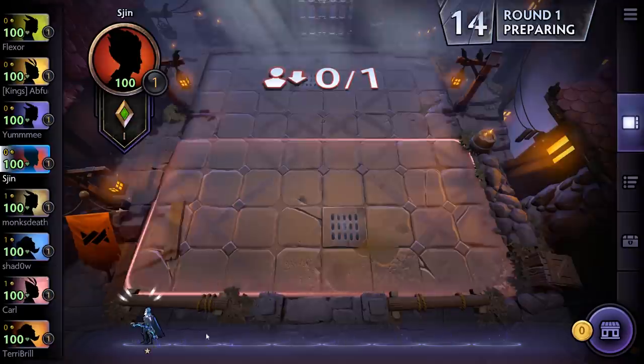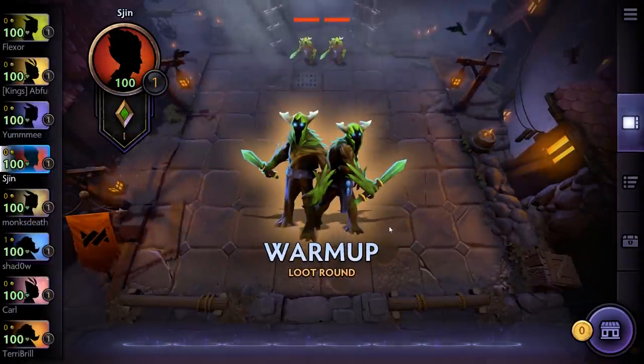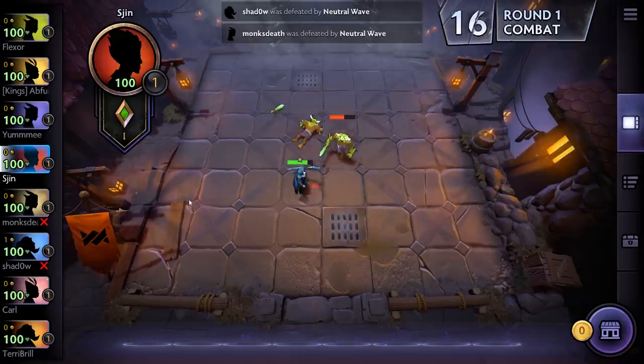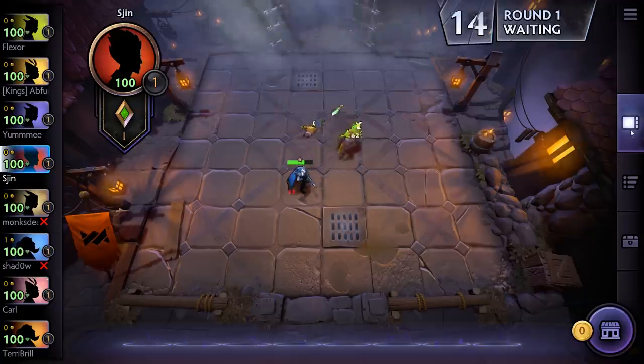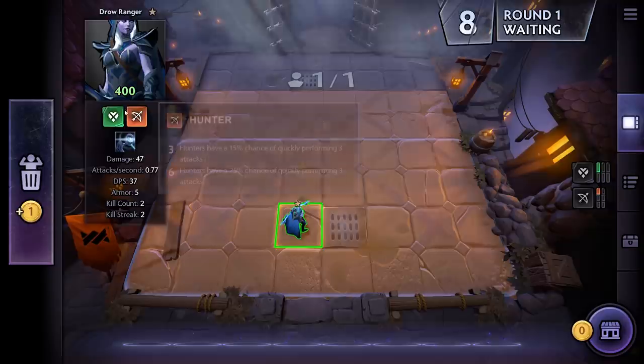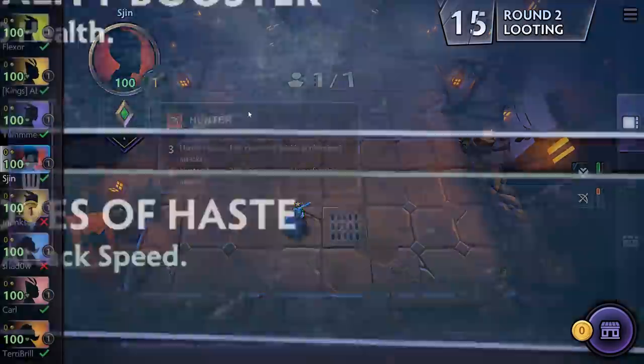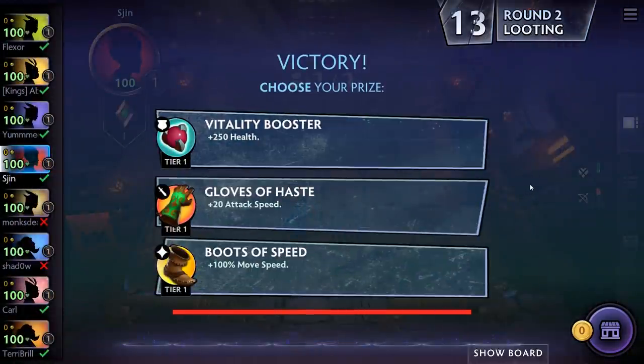I'm going to go for exactly the same build I went for before. If you've played Auto Chess, it's going to be very familiar to you — you even fight the same creeps and use the same heroes, with a few extra additions. One thing though: the unit types and categories have changed a lot. For example, Drow Ranger is 'Heartless', which is basically another way of saying she's undead, and she's a Hunter — that carries over from Dota Auto Chess as well.